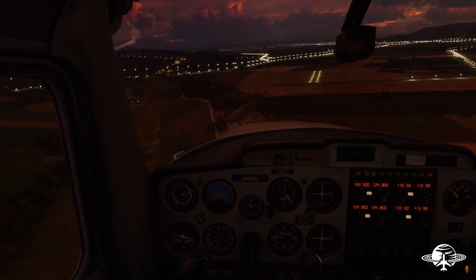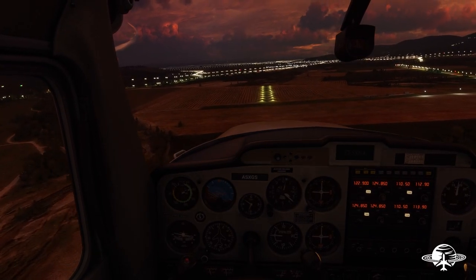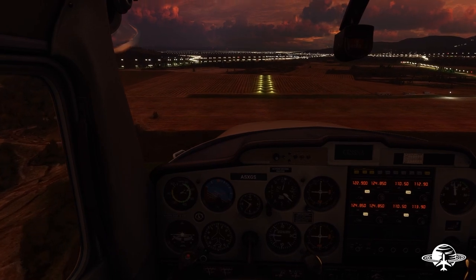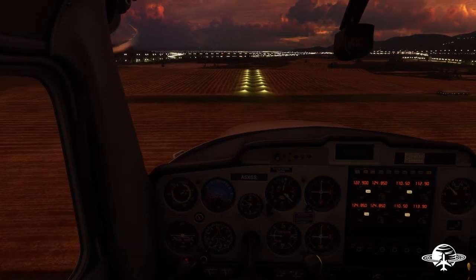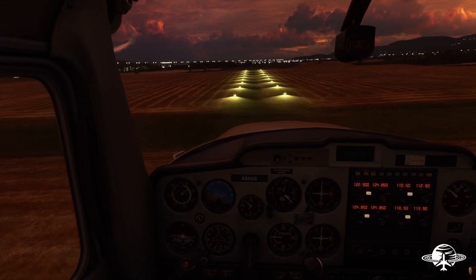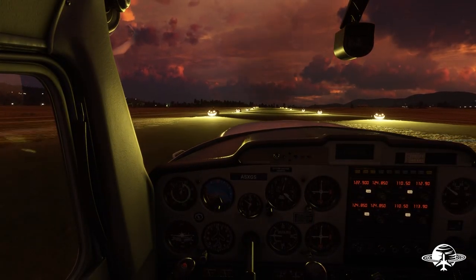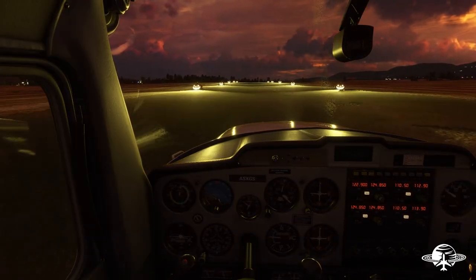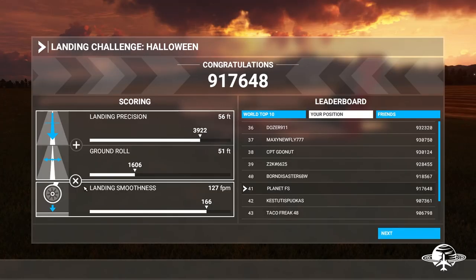I don't even see the blue square I'm supposed to land on — this doesn't look like an airport at all, just a field with some lights. Wait — I saw it as soon as the lightning hit! Cut the power, coming in a little fast but bleeding off the speed. Oh, the lights are pumpkins — that's so cool! Not bad, landed just slightly on the left side. That detail looks absolutely amazing. That was really fun. I got a terrible score though — ground roll says 51, which must be a glitch. Let's do one more.